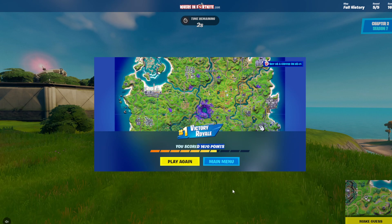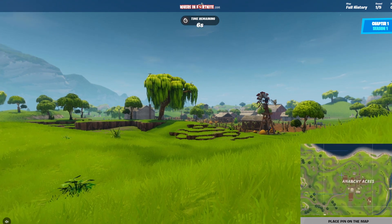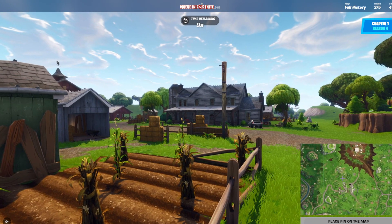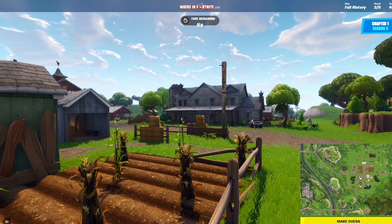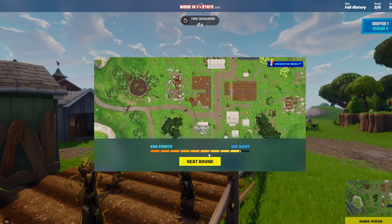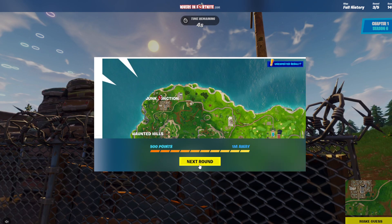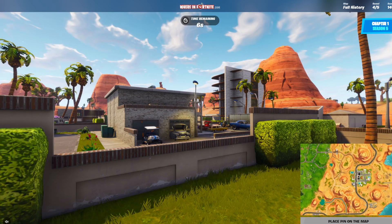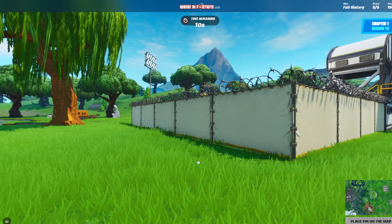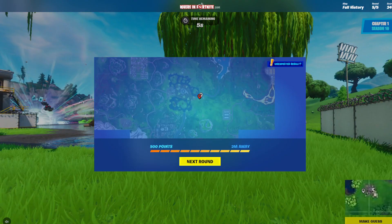We scored 600 points — let's do a few more and I'll leave it there. We're in a really old version of the map — Anarchy Acres, probably around there. We're close! We're in Fatal Fields again, loving the farm areas. A little bit wrong — I picked the wrong house. We're in Junk Junction — right there, found the point! Palms — right there, found the point, zero metres. Loot Lake — found the point, let's go! We did a lot better this time.